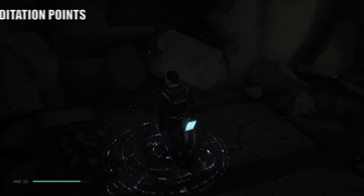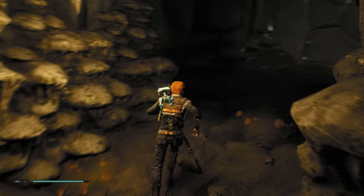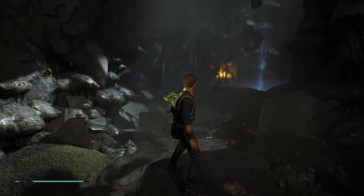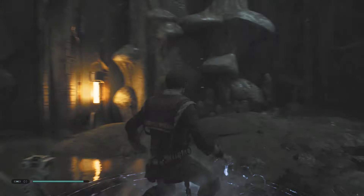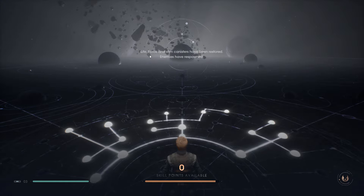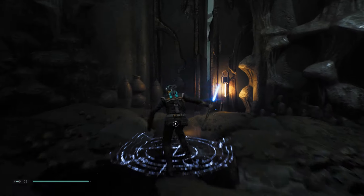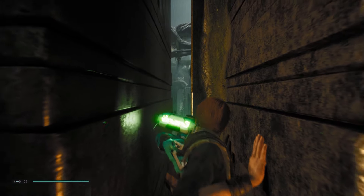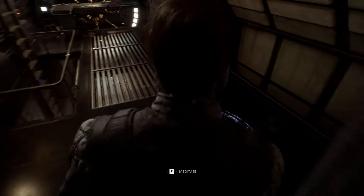The next tip is to visit every meditation spot that you see. They are absolutely everywhere and give off a silvery white aura, making them quite easy to spot from a distance. Don't ever go past them — just at least rest. Upgrade your skill points if you have them, or take a small break, because the game can get very stressful. Dying can send you quite far back, so make sure you stop at meditation points. There is also a meditation spot on the Mantis right next to where you customise your lightsabers.